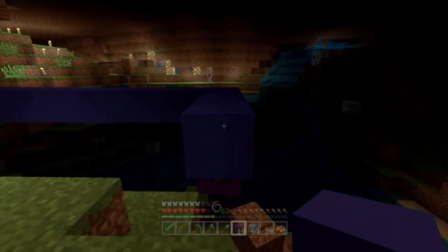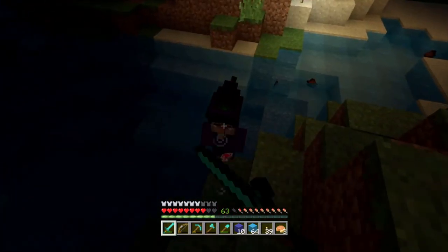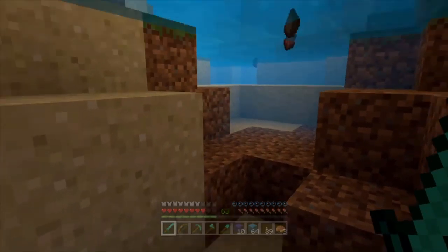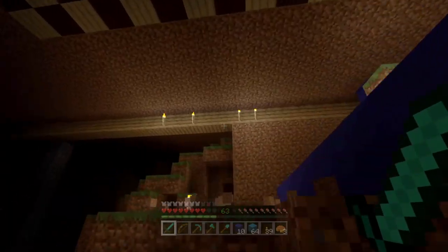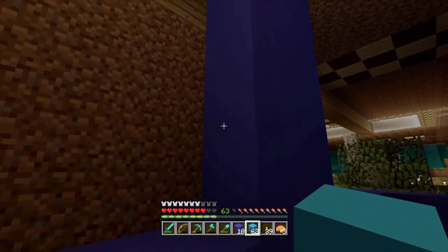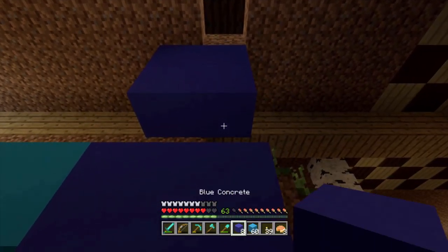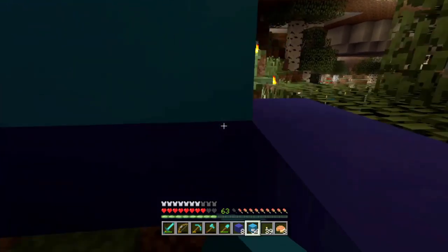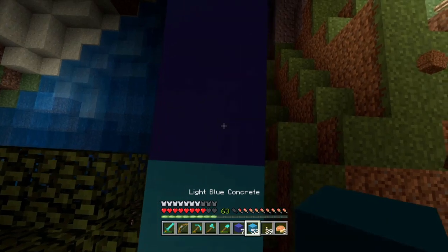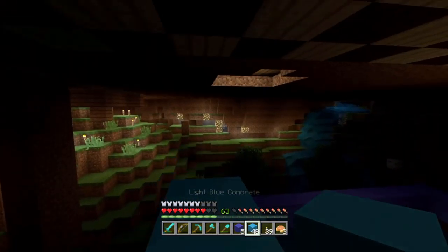I turned off the pumpkin pie farm because it was really noisy and annoying me, so I can't get any more pumpkin pie right now. There's a block — like a light from the heavens down here. Excuse me witch, I'm going to build over the top of you because you're being very annoying. Witch, die! There we go, she's dead. She just dropped glass bottles — I thought she would have dropped whatever she was drinking but apparently not. Now I need to build this out, going like that and that and that, and do the same thing on all the walls — the pattern I'm imitating from the swimming pool place.